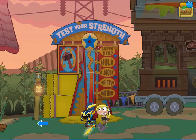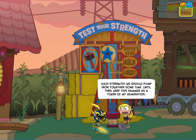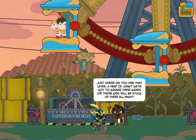Head over to the other carnival scene and sneak the bouncy ball under the target for the test of strength game. This time, when you take a swing with the hammer, it will bounce so much that it shoots the weight all the way up to the top and actually breaks the game. As a result, you can take the hammer. You can equip the hammer from your inventory, and with it equipped, when you press the space bar you will shake the entire ground.